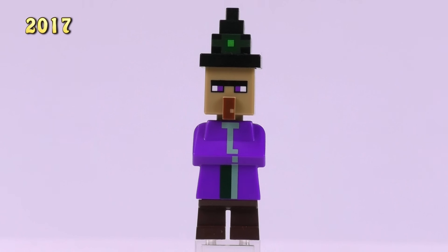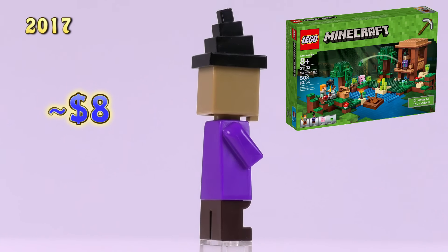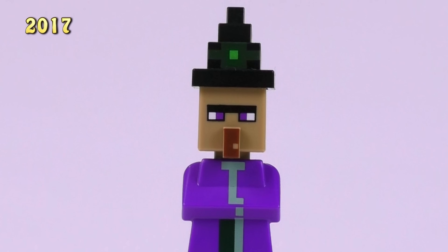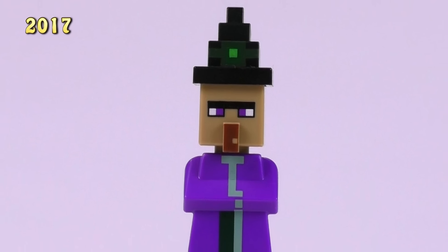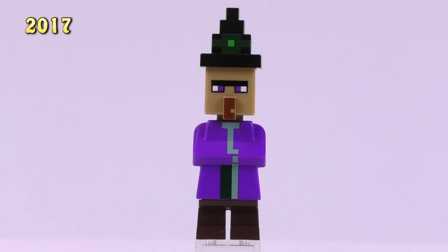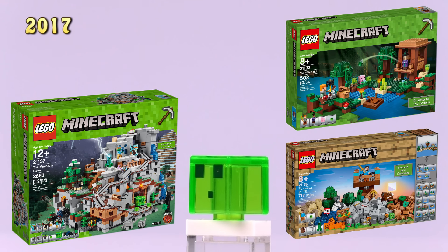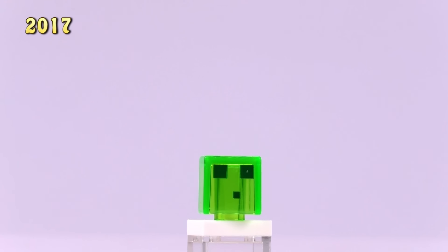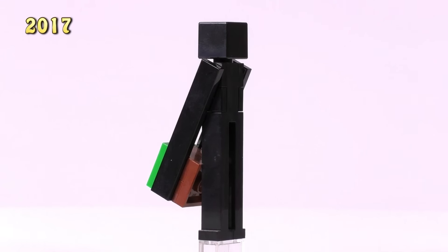This next figure is probably one of the best looking in the entire collection - the Witch from the Witch Hut set, eight dollars, exclusive to just this set. I love the hat created for the top. It uses the villager head and body mold but in purple with nice green highlights - a really fun and unique character compared to the rest of the collection. Then the small Slime, also from the Witch Hut set and later in the Crafting Box 2.0 and Mountain Cave - just a different printed Minecraft head piece with no body, a dollar twenty-five. Love the trans green color.